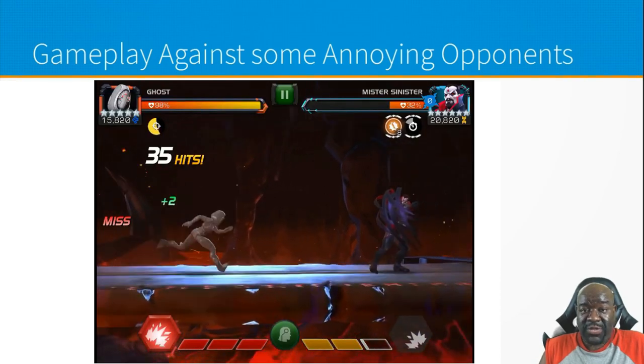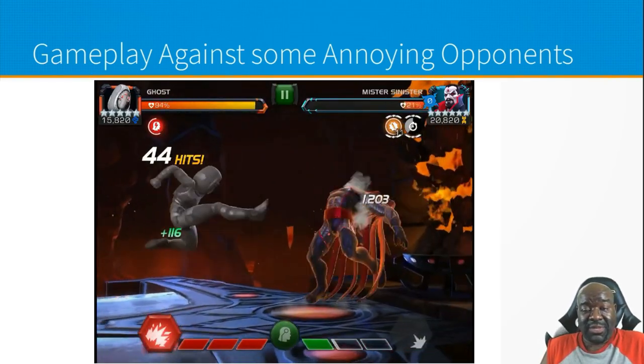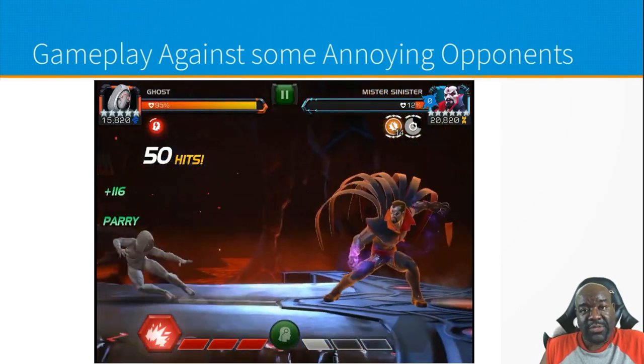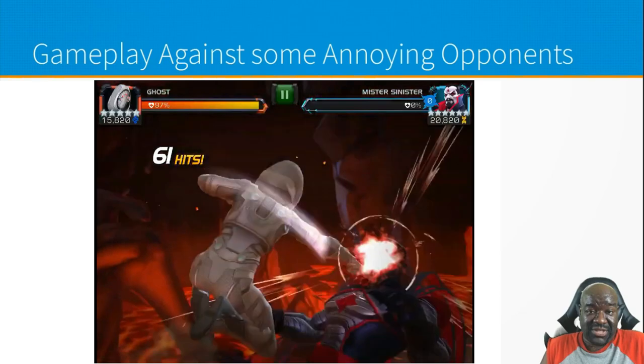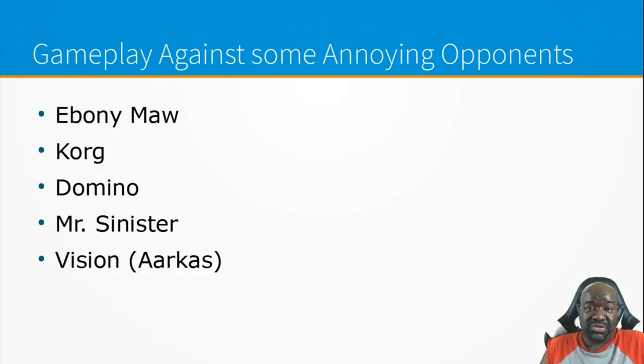With Mr. Sinister you can fight normal Ghost style, but it's more miserable. A friend of mine, Maureen, one-shot that Sinister in Act 6 with Ghost when many people said it couldn't be done. The key: stick to cycling special threes. Even though your regular hits crit and he heals, those crit hits still do a little damage, and your special threes are unaffected by his healing. For that Act 6 Sinister, just stick to cycling special threes.